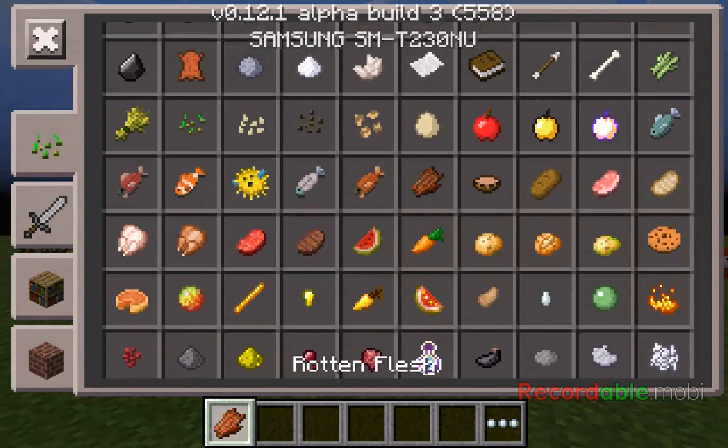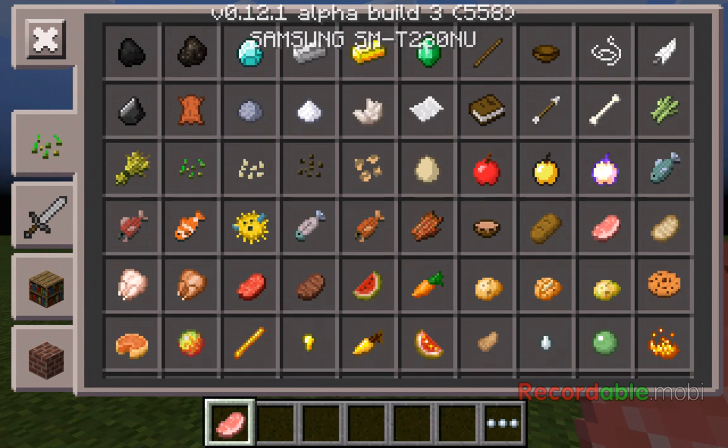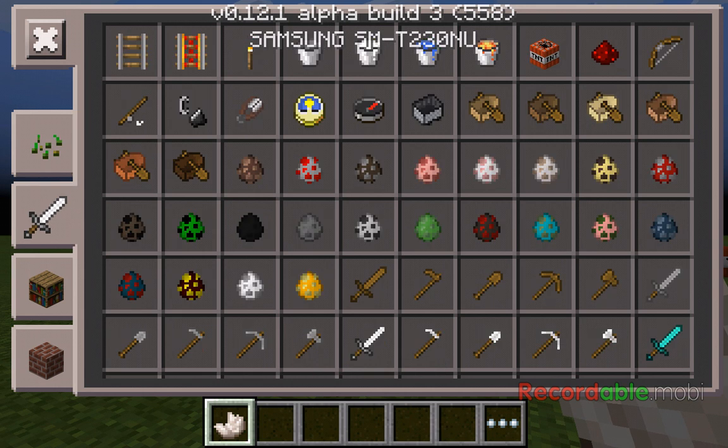Rotten Flesh is now in the Creative Inventory. We've got hit potions, baked potatoes, blaze powder, slime ball, ghast tear, rabbit's foot, glistering melon, golden carrot, golden nugget, blaze rod, magma cream, pumpkin pie — basically all the foods have been added to the creative inventory. Also feather, string, bowl, stick, coal, flint, clay, sugar, and quartz.